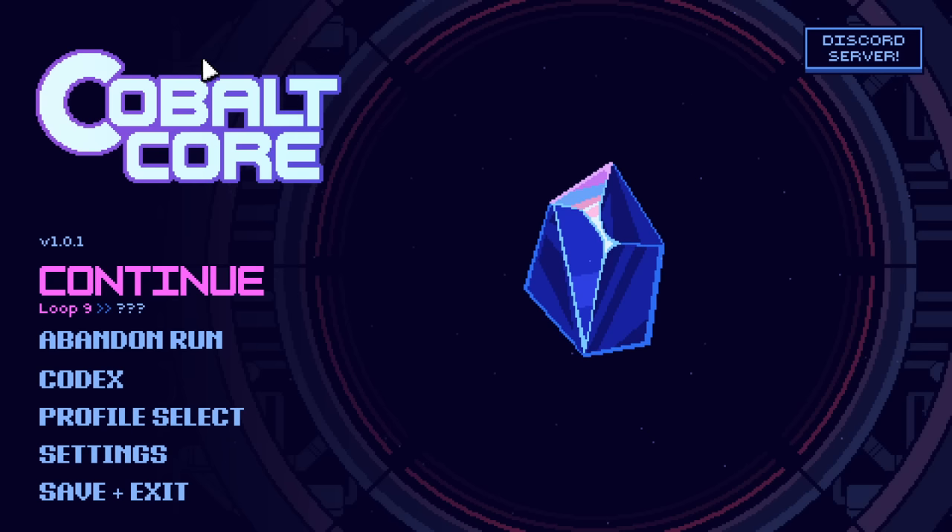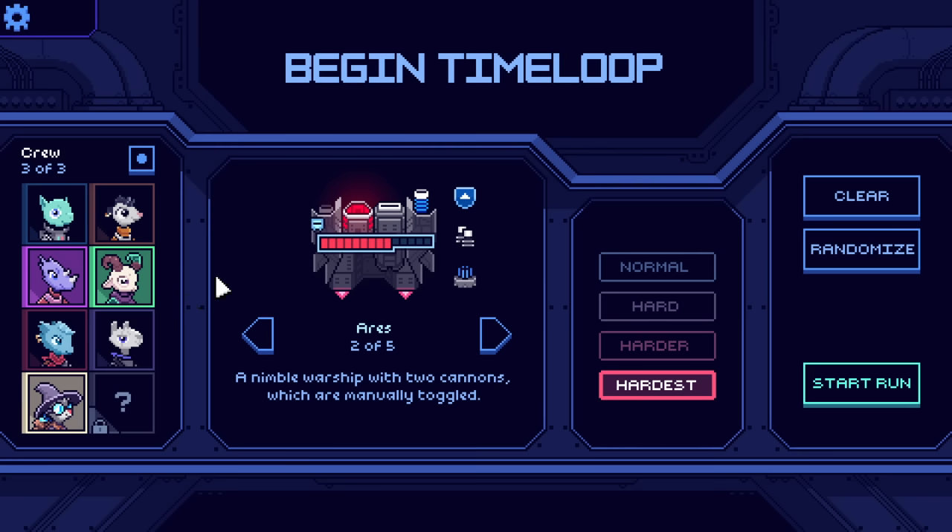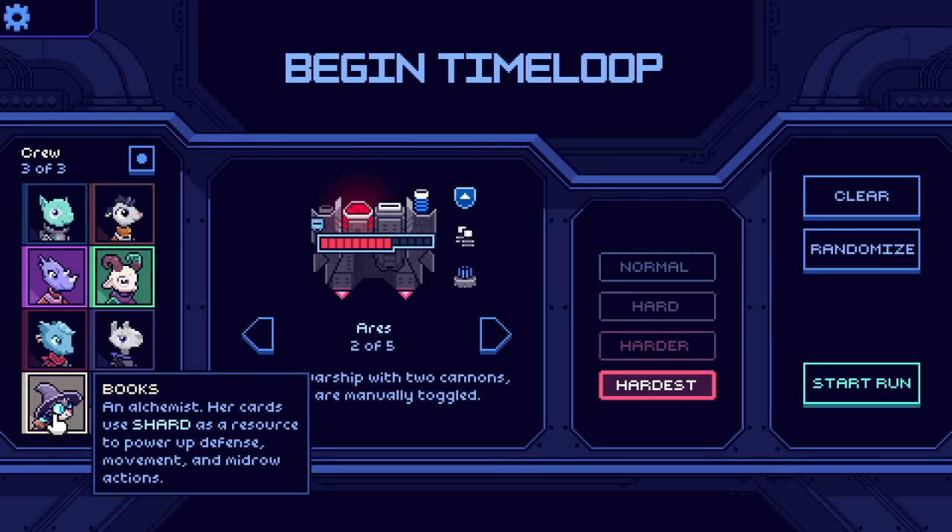Hello everybody and welcome, or welcome back, to Cobalt Core — the fresh new roguelike deck builder that I'm excited to be back to here today. Doubly so, because we're going to be checking out the new character again, Books, who seems very wild. Definitely one of the trickiest of them all so far.